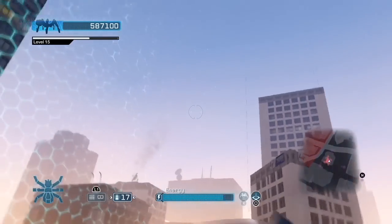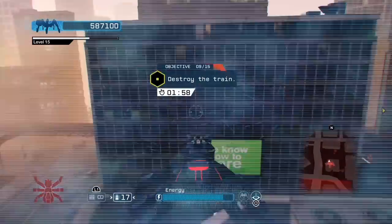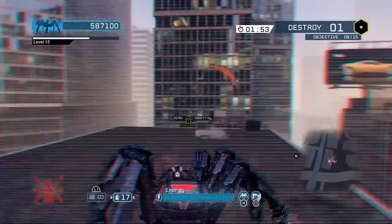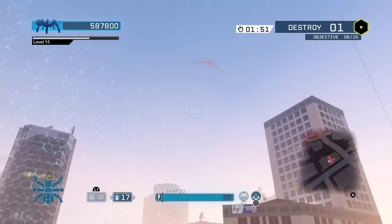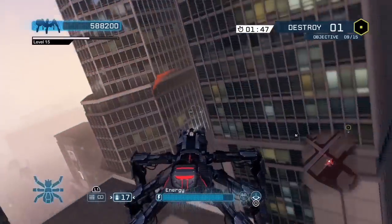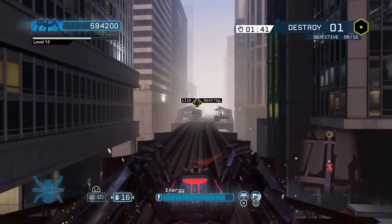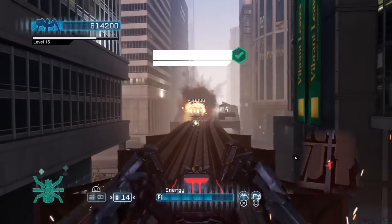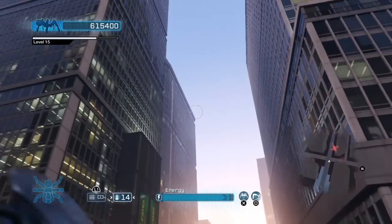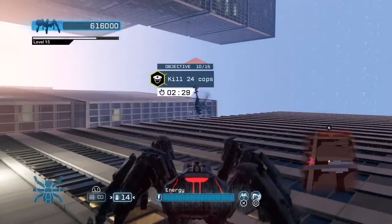The next special objective is destroying the train. This one's pretty easy — the train tracks are very apparent on the map and the train moves very slowly. This thing can jump really far and takes almost no damage, so you just destroy the train, pretty simple. Keep in mind: every time you level up, as you see in the top left corner, you earn skill points — and this is also what climbing on a wall looks like.